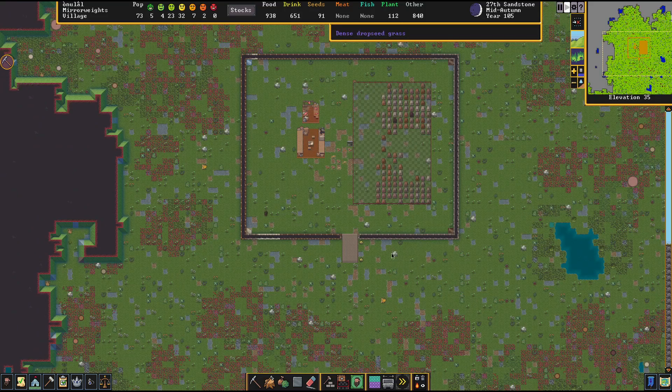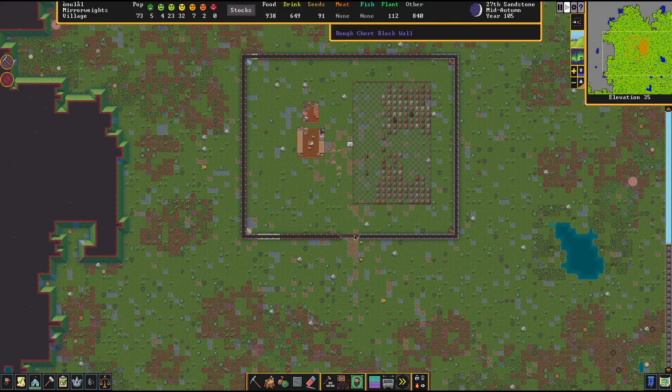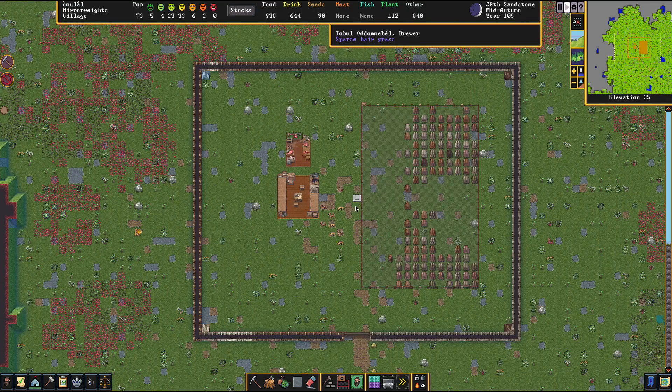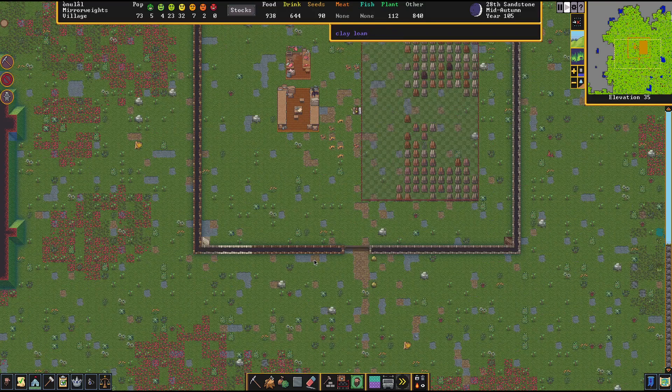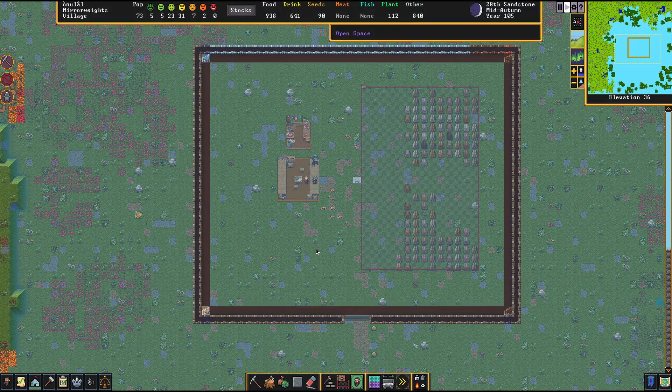The merchants have left and I've ordered the lever pulled — just making sure nobody's out here. The fortress is once again sealed up for the season until maybe we get another trader. As long as it's not elven, we'll definitely let them in. Let's check on our walls — good, all those little holes I left intentionally have been filled. Looks good.